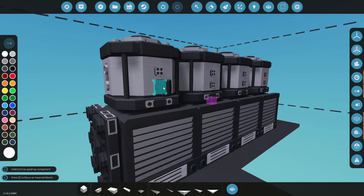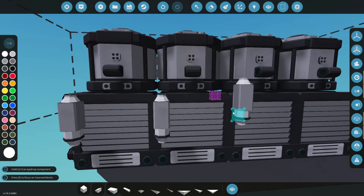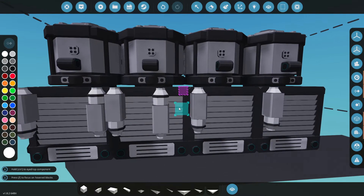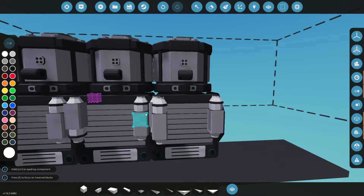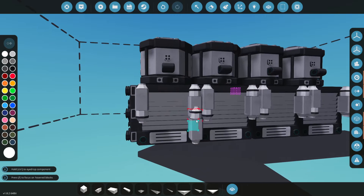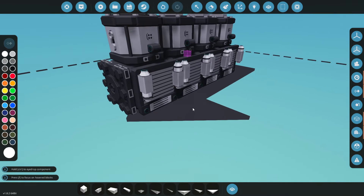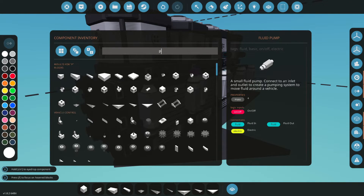We've got our coolant manifold here. We're going to rotate it — that is A. We'll place it down here, here, and here. Let's grab ourselves some pumps and just do this the standard way: facing down here and then having one that pulls fluid out. You don't need all these pumps. I think you could get away with just having the pumps that go into the manifold, but I like having maximum flow. In-game, more flow through your radiators equals more cooling, not more time spent in the radiators. So keep that in mind — higher flow, higher coolant.